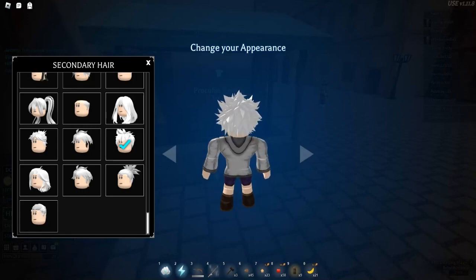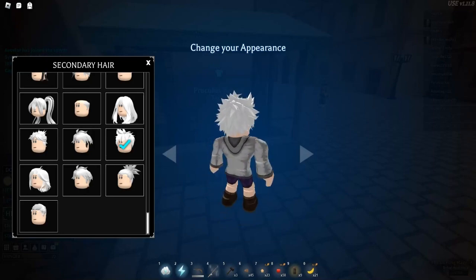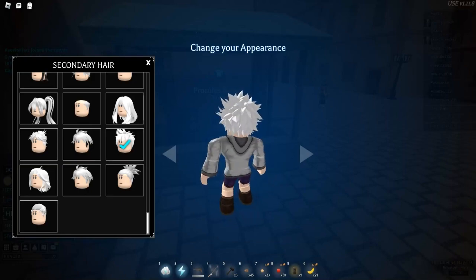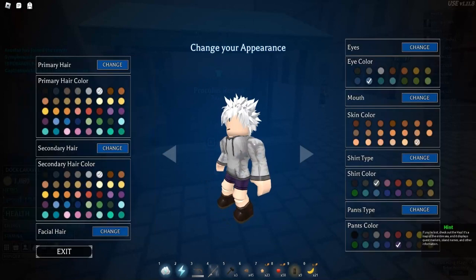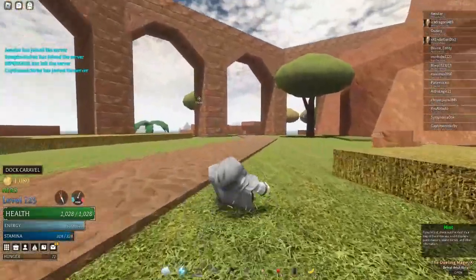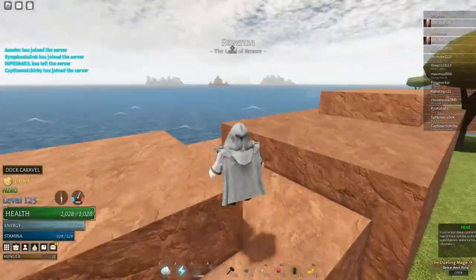360 spin with Killua — from the back it looks perfect, besides the hoodie and stuff. Who cares about the hoodie — well, I kinda do — but you can't really adjust the hoodie color much, so gonna have to make do. That's basically that for the appearance. I'm in the cloak right now so you won't really see much.